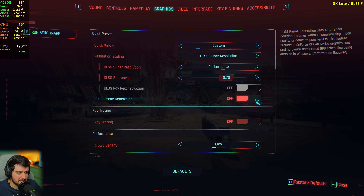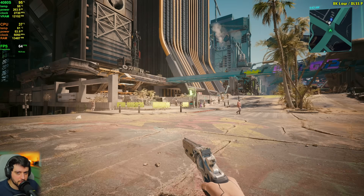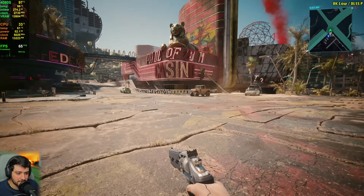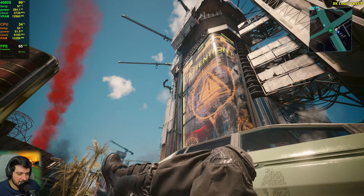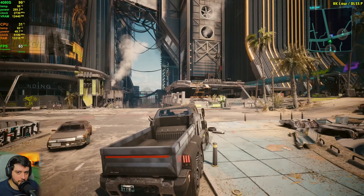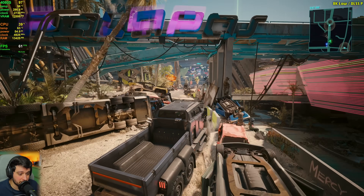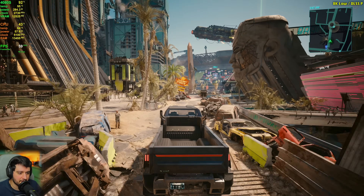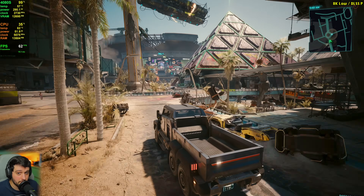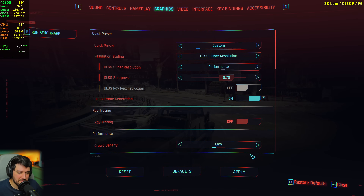With DLSS performance at 8K, VRAM usage drops by about 2 gigabytes and we're getting 60s, though it's a little stuttery. Power utilization is now quite a bit higher than it was at lower resolutions. Enabling frame generation is actually getting less FPS — GPU usage is low and VRAM is likely maxed out, causing things to swap into system RAM.